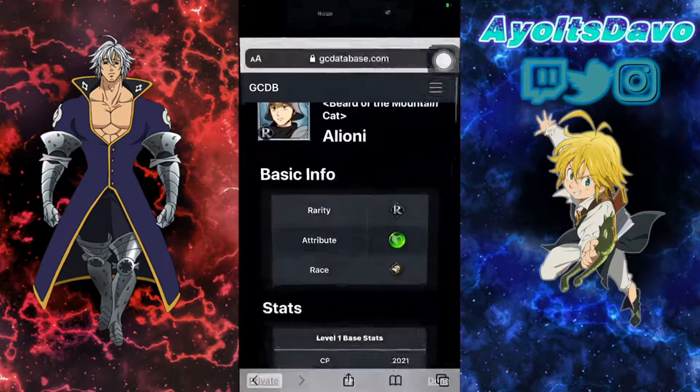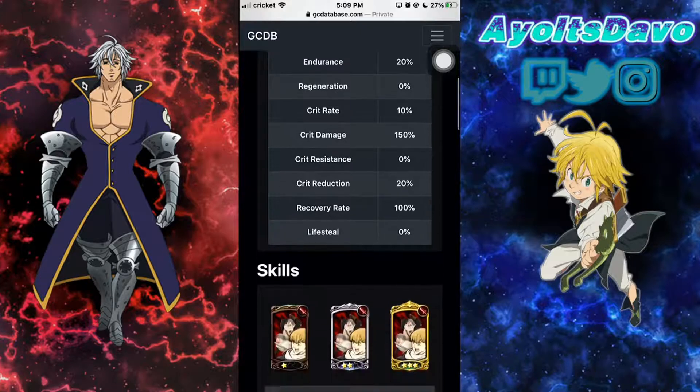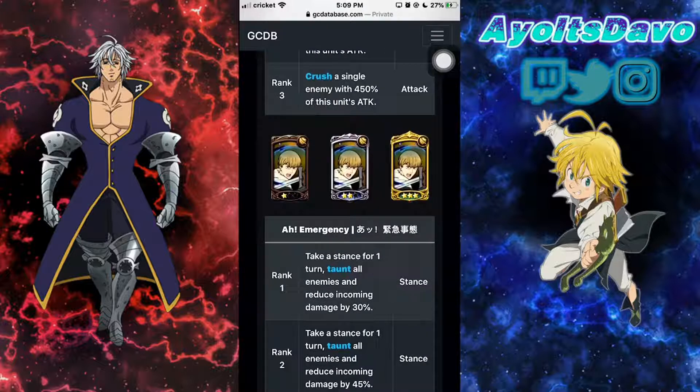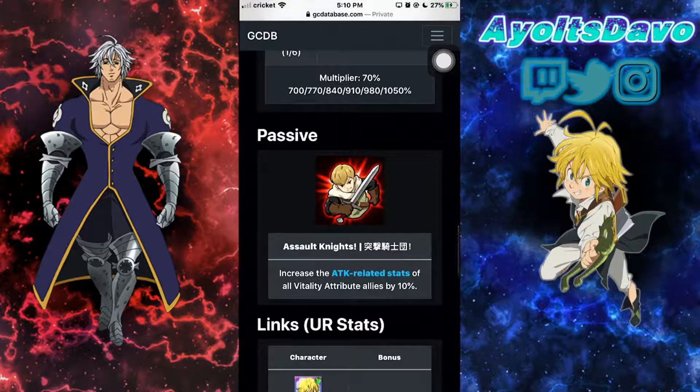Let's move on to number two: Alione. Alione is a great rare card. This is just my opinion — let me know what your favorite rare cards are. I don't want to hold you to this list exactly. This is really just based on my opinion, like a recommendation I would give to my younger brother who just started playing the game. Alione is good for in-game content because he increases attack-related stats of green allies.